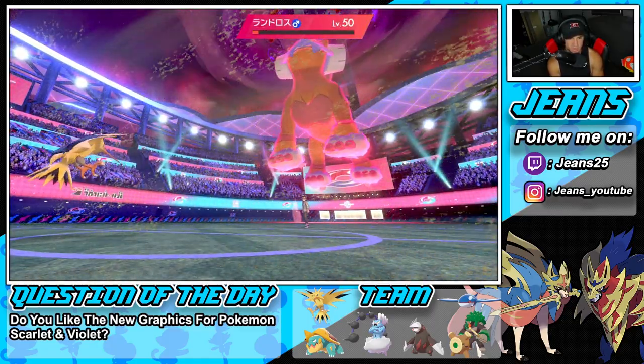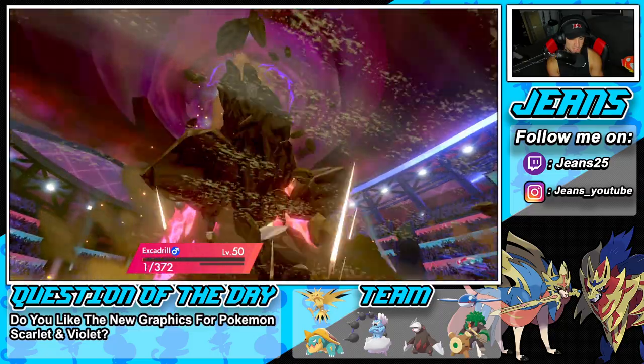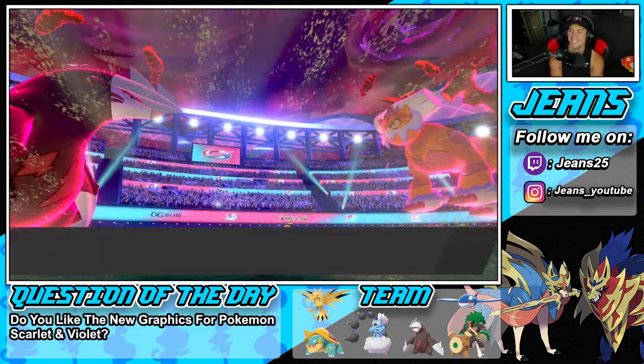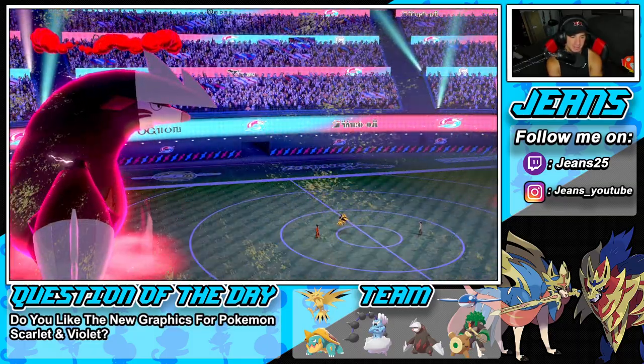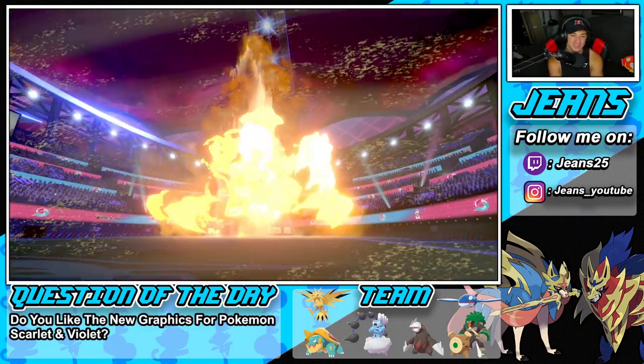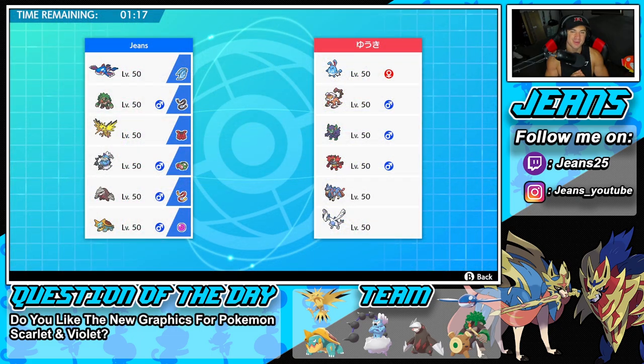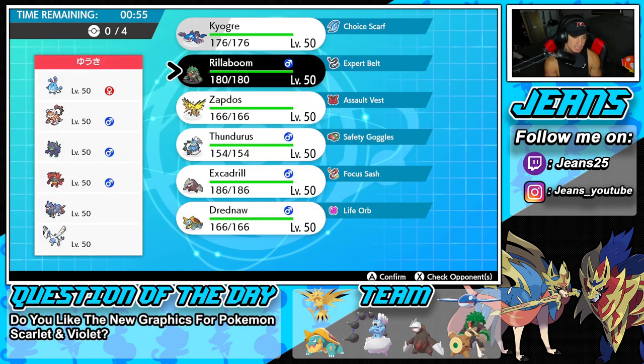Got to showcase more Excadrill in Battle 2 — now hopping into Battle 3, going for the perfect record. We're up against a Azumarill team with Zacian and Lugia, plus Landorus, Grimmsnarl for support, and Incineroar. We've used Azumarill twice recently and it does absolute work with Huge Power. I kind of want to lead Rillaboom but there are two Intimidate Pokemon. I'm going Kyogre and Rillaboom lead, Excadrill and Zapdos in the back.